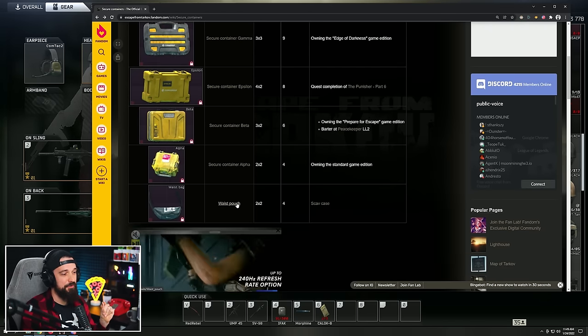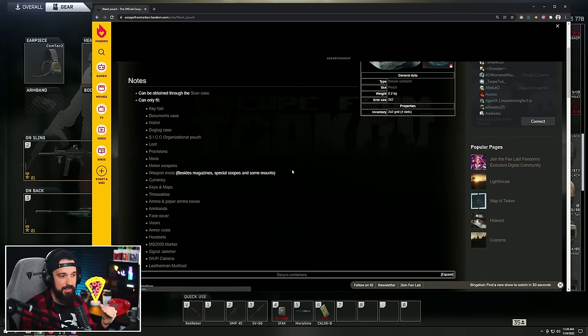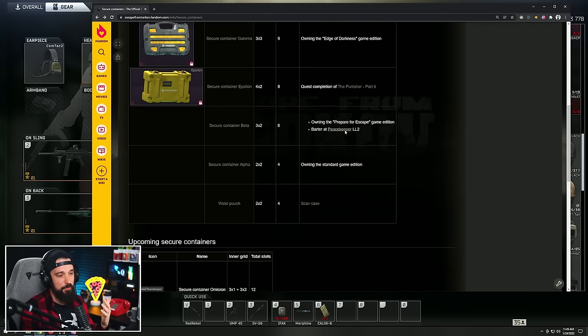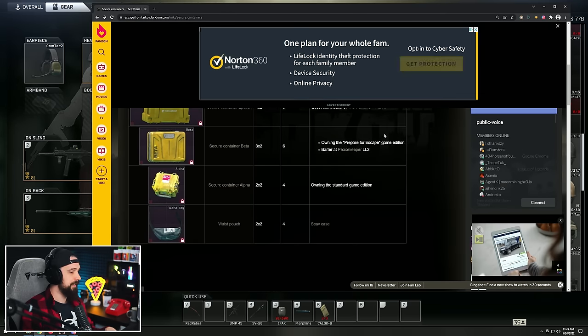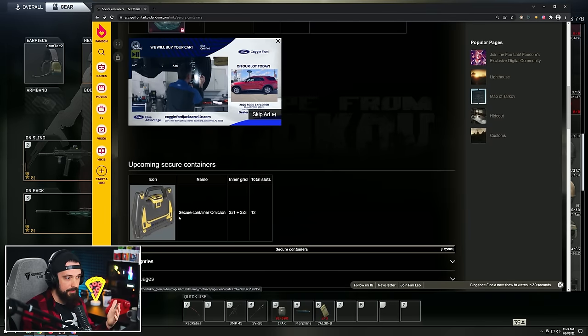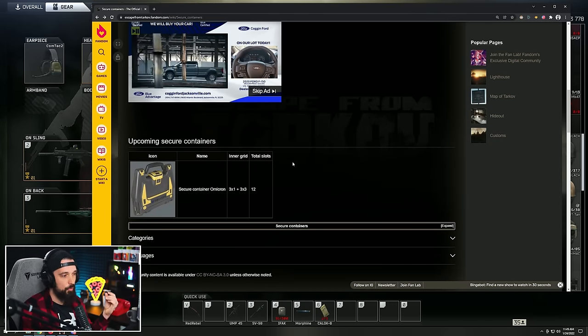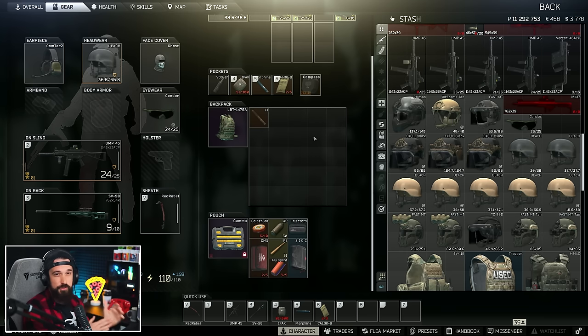Technically there is one more secure container — the Waste Pouch. It looks like a little fanny pack, is 2x2 just like the Alpha container, and the only way to get it is through the scav case in your hideout. It's an old item from way back in the game. They've also teased other containers — you can see some here — and I think they'll add more as the game progresses. That's how you get every single secure container in the game — hopefully this helps give you a goal or something to save for.